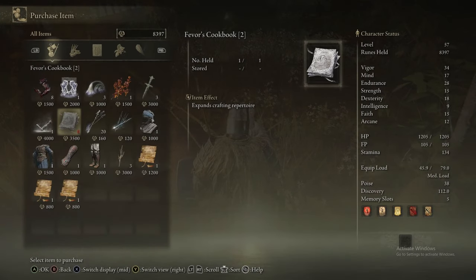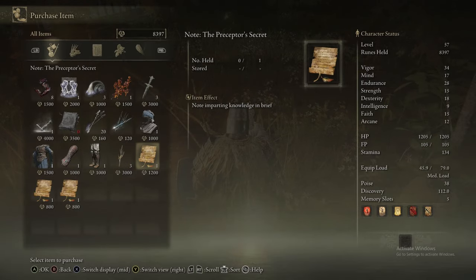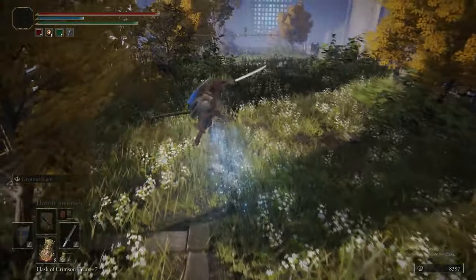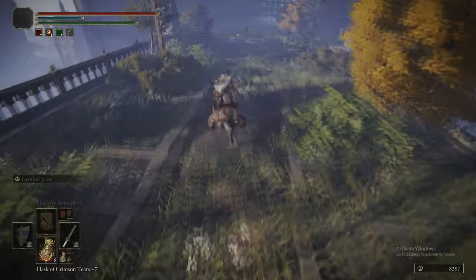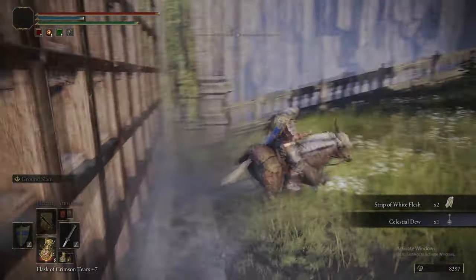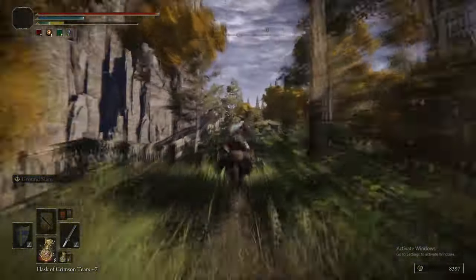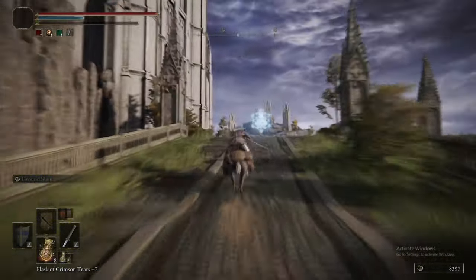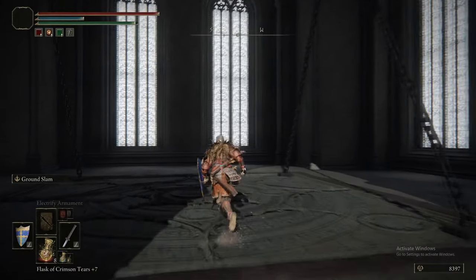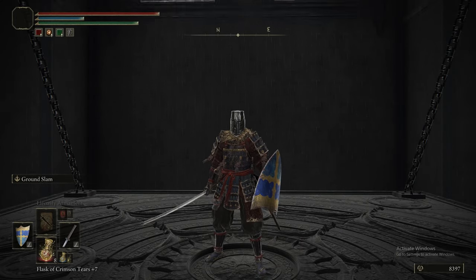This is where you can get the imps normally. This guy sells a few things: a cookbook, a stone sword key, and a couple of Trina's Lilies. Those are one of the few crafting items that become very relevant, so definitely get the cookbook. At the end there's a Celestial Dew, and then a big guy jumps down but there's no point in fighting him - that would have been another Bloodhound Knight. We've already fought two of them and that one doesn't drop anything, so leave him there.